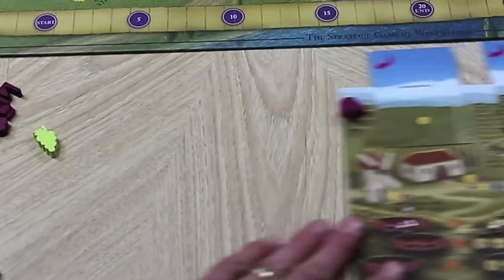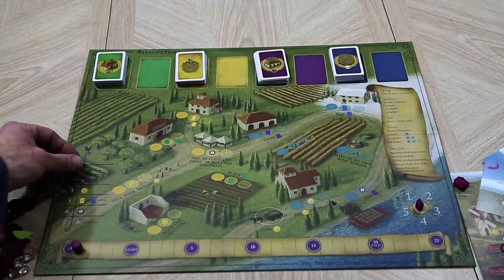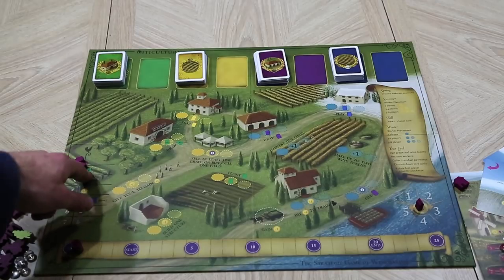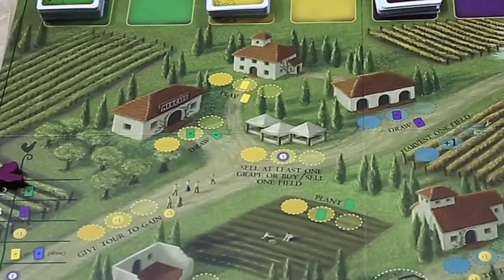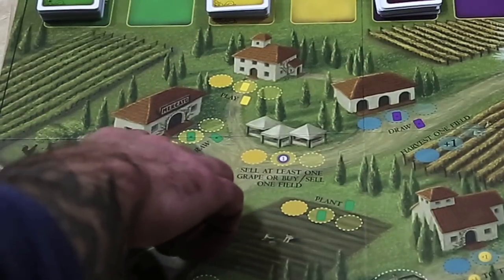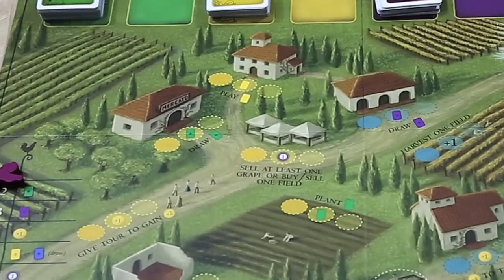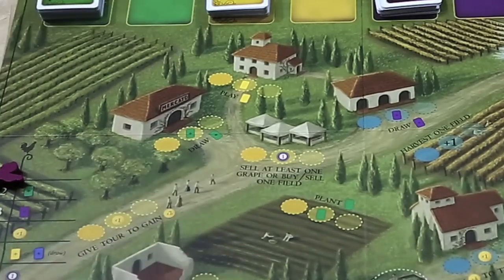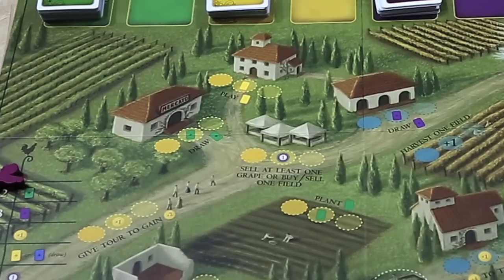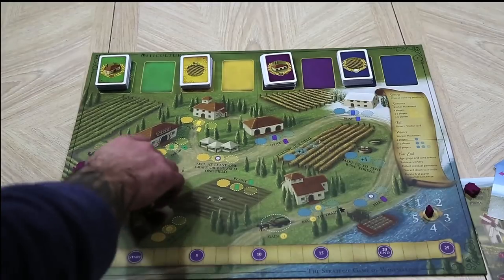Once everybody has placed their chicken on the wake-up chart, starting with whoever is highest, they collect their bonus and place their first worker. Every action spot has three spots for workers: in a two-player game only the leftmost spot is used; in a three- or four-player game it's the first two; and in a five- or six-player game you use all three spots. During summer, players take turns placing their workers. In games with three or four players, the first worker to an action spot earns the listed bonus; in two-player there are no bonuses.